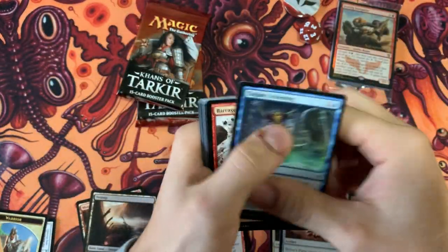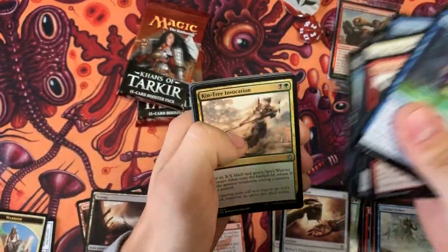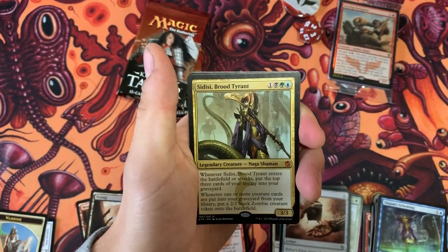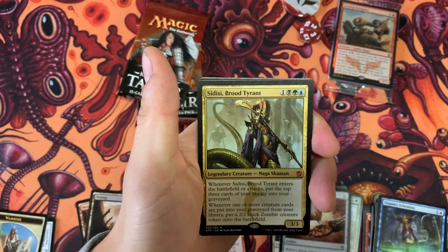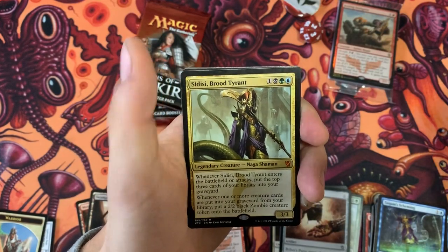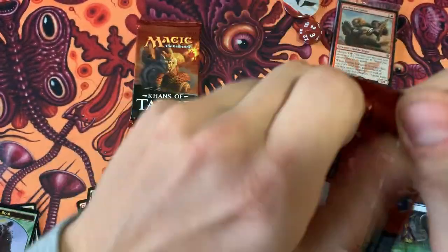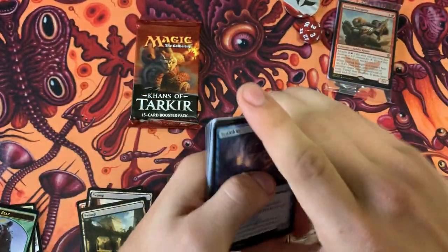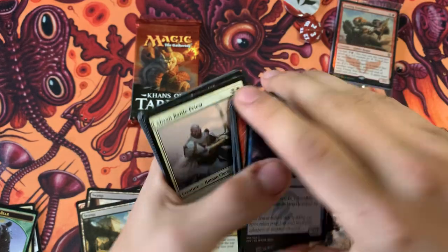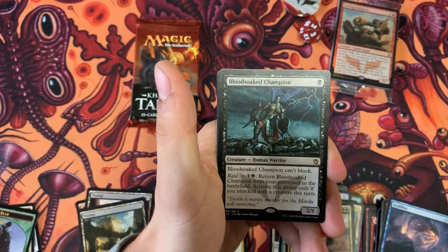Alright, here we go — I can already smell the fetch land in here. Cool art in this set. Oh, it's a mythic — Sidisi, Brood Tyrant! When she enters the battlefield or attacks, you put the top three cards of your library into your graveyard and make zombies. Not bad, maybe a good Commander card. Let me know in the comments if that's a good pull or if I just got wrecked. Also got Blood-soaked Champion.